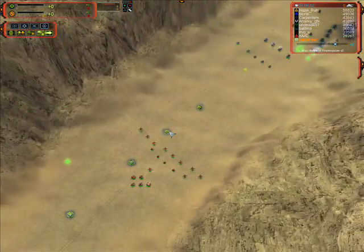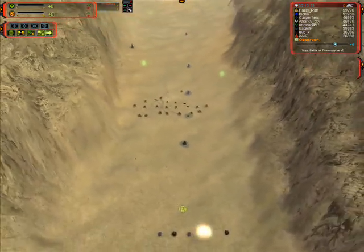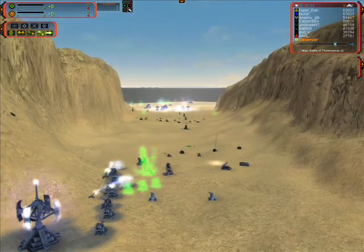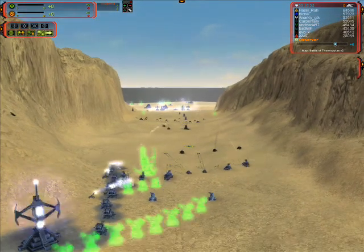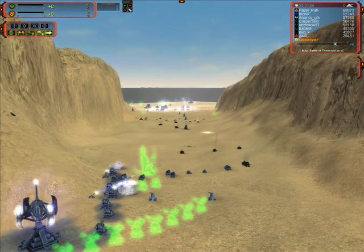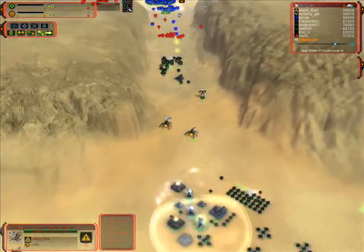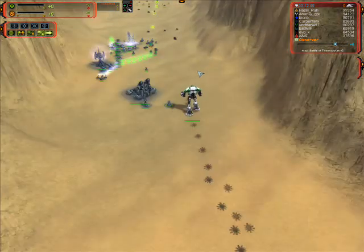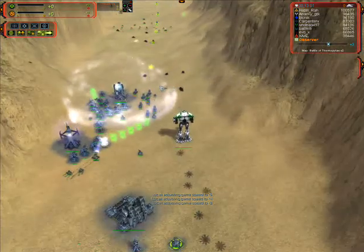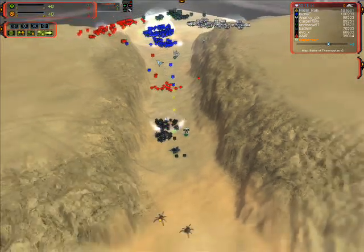Now I see some first kills of the game, first exchange — really no clear winner. We see some stationary PDs being built, lots of plans for defense. On minute 13, the first experimentals from Carpenter's team. Got two Monkey Lords and a GC going up front, with a bunch of T2 cruise missiles being shot back and forth, and really no clear winner.